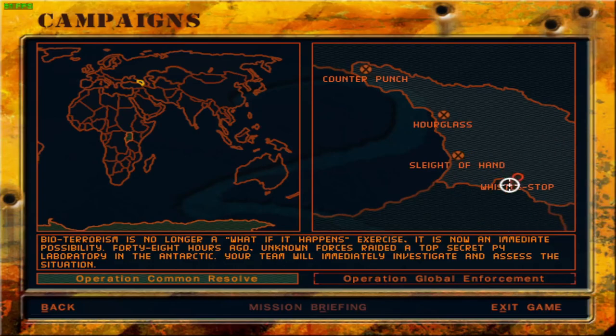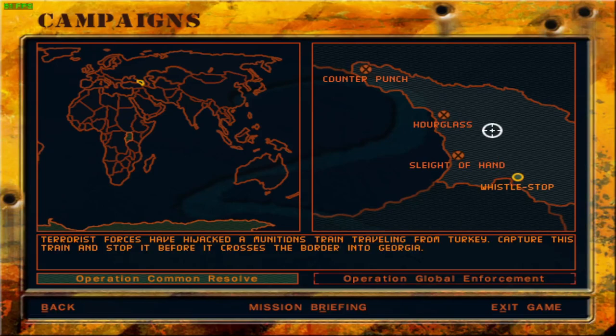The scenario is that terrorist forces have hijacked a munitions train travelling from Turkey into Georgia. Capture this train and stop it before it crosses the border into Georgia — that's as simple a premise as you can get.